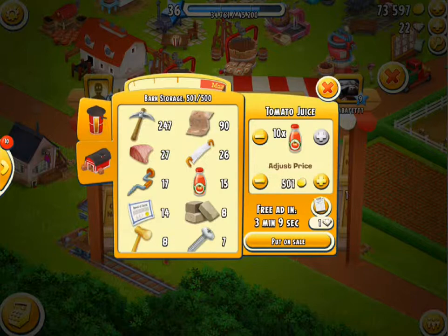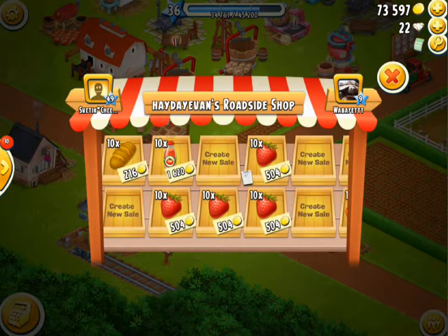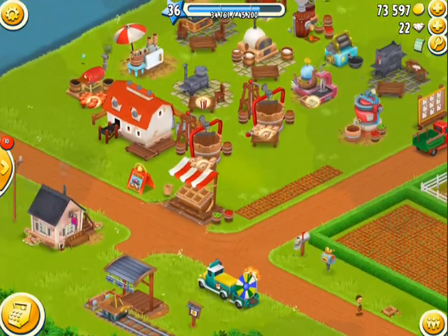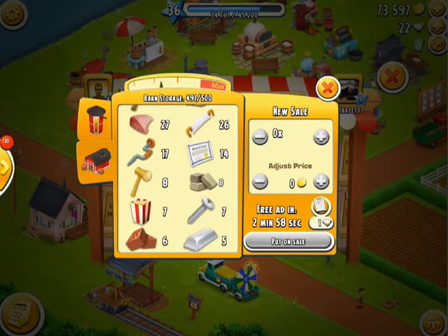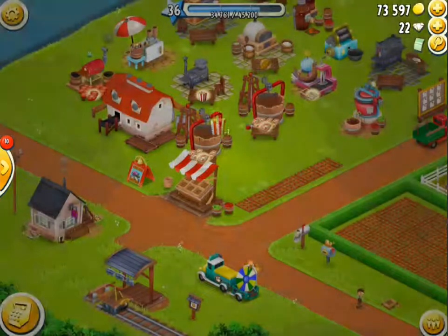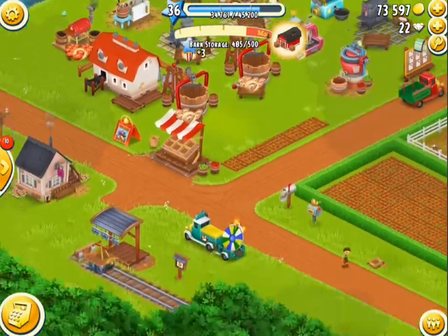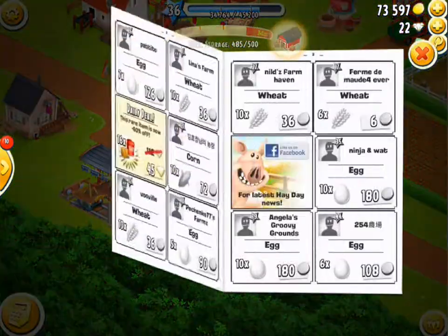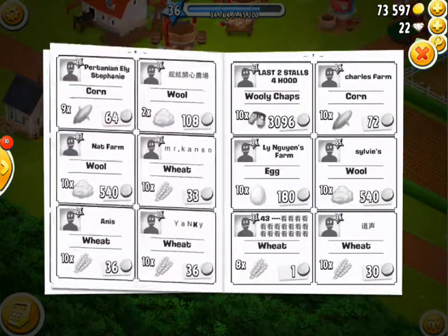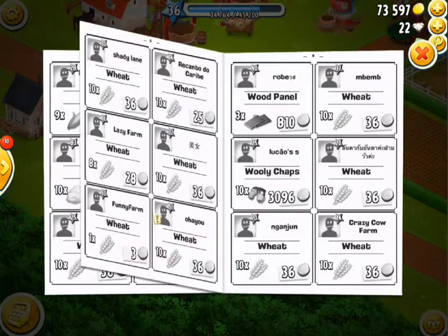We'll go ahead and sell these tomato juices right over here. I'm looking at what we have — I think we can make some stuff. We need to make some fish pie, and we need eggs for that, so we don't have eggs. I'll sell this popcorn, put that up for sale, collect that bread really quickly, and go look for some eggs. When I'm buying stuff, I prefer to find the cheapest deal, so I like looking through the book.